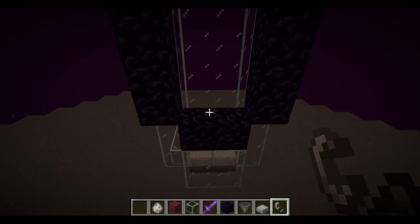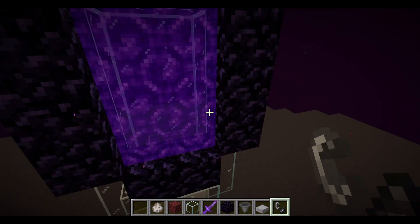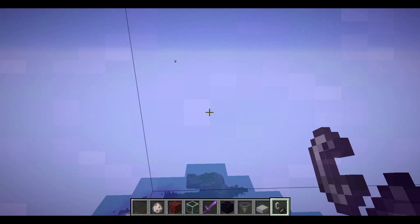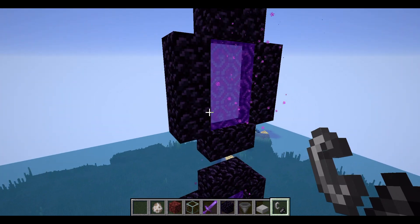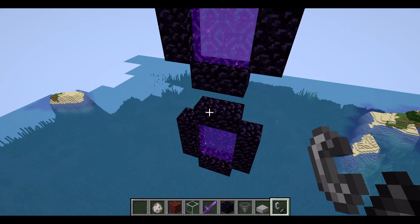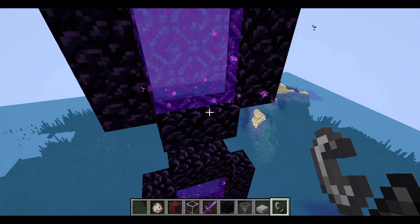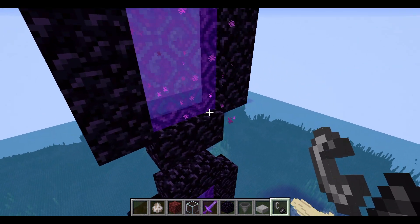Make sure this top portal is linked with the top portal in the overworld. Light it and go through - you should come out of the top portal on the farm side. Both portals are now linked up, which is great. That's an easy way of linking the portals. You can't do it the other way around from below because that's not how nether portal linking works - they can be confusing but you'll understand them better over time.